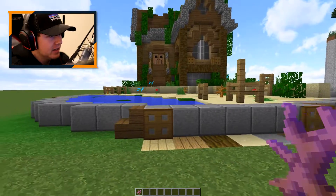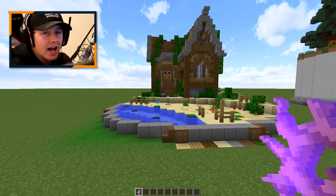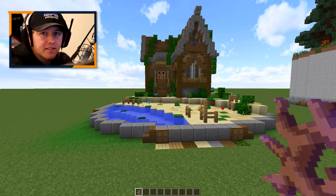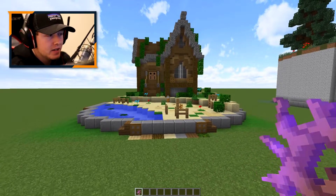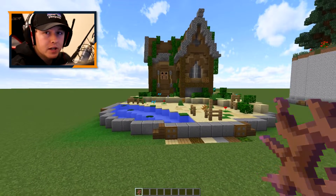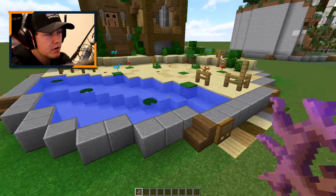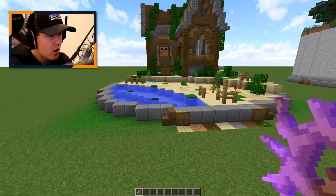Our first palette is kind of like a deserted island or tropical island themed palette — it has a lot of brights in it. The way I achieve this is by using a jungle biome, which makes all the leaves and grass a very vibrant bright green, which is a very important piece to this block palette.